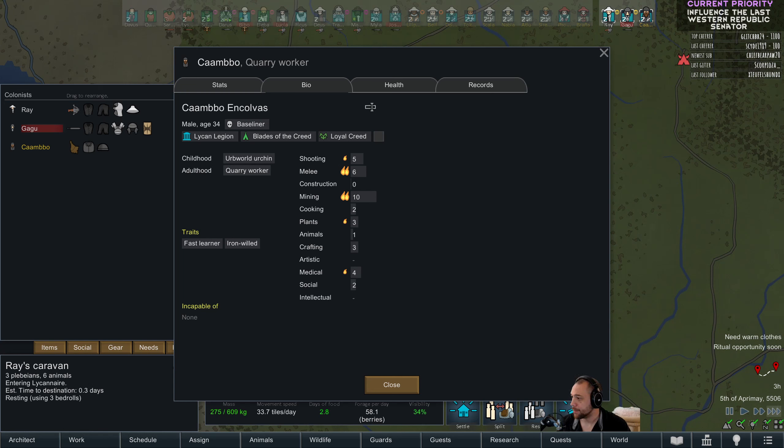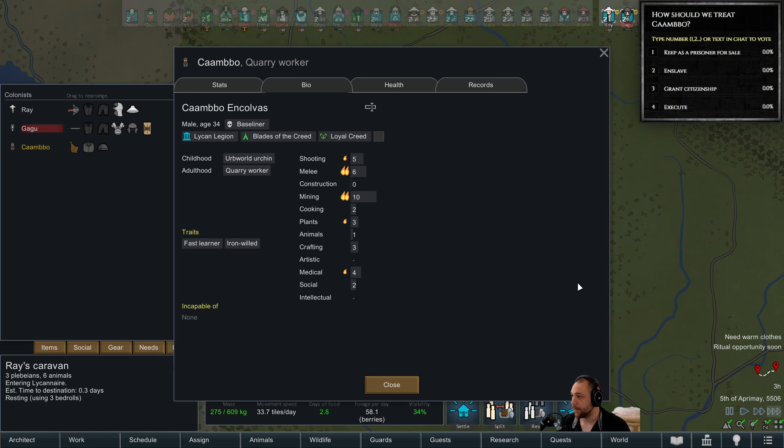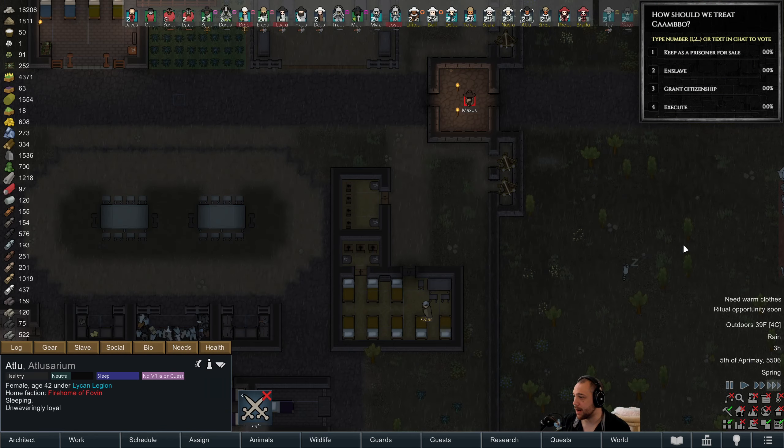Not unwavering. So... keep as a prisoner for sale, which would be weird but fine. Enslaved, citizen, or execute.